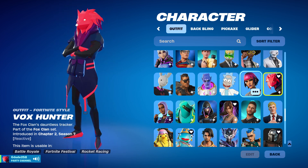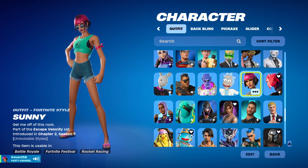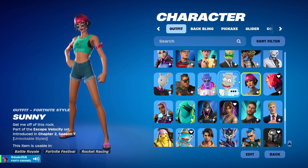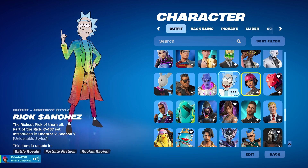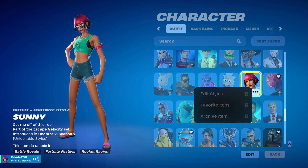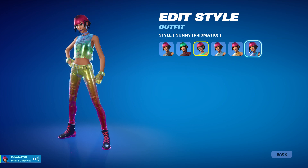Sunny is a Chapter 2 Season 7 Battle Pass skin — this is one of my favorites. I just like the way she looks and how she interacts with aliens and stuff. And we got Rick Sanchez — Rainbow Rick, baby. Yes, we do have him fully maxed out to the rainbow style.